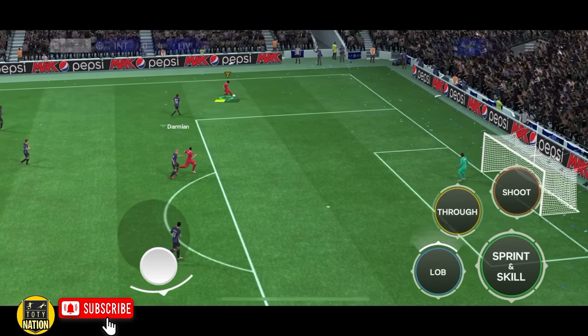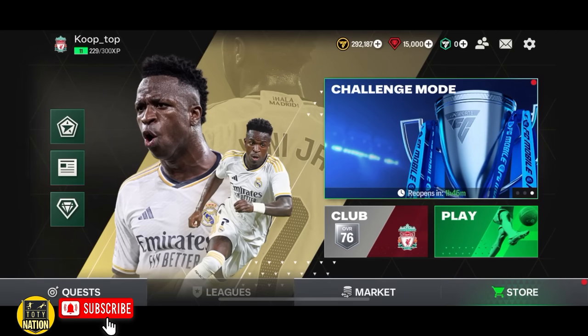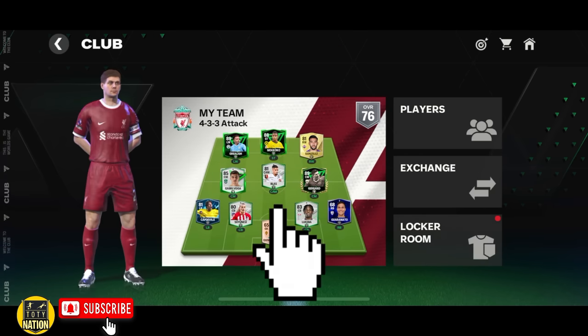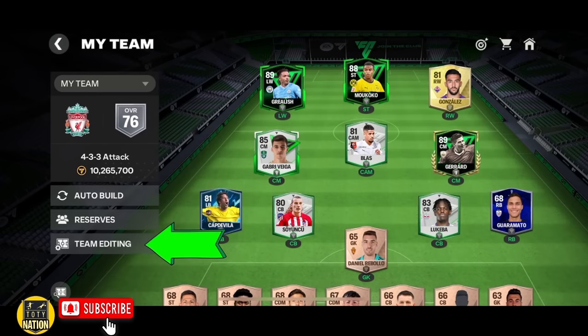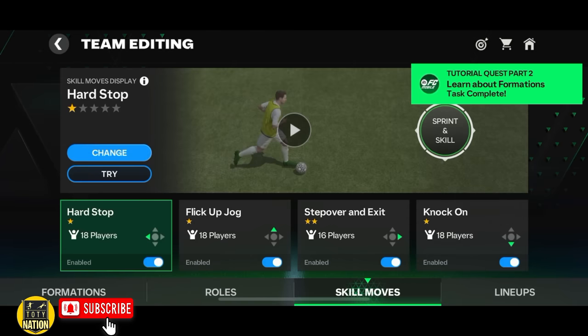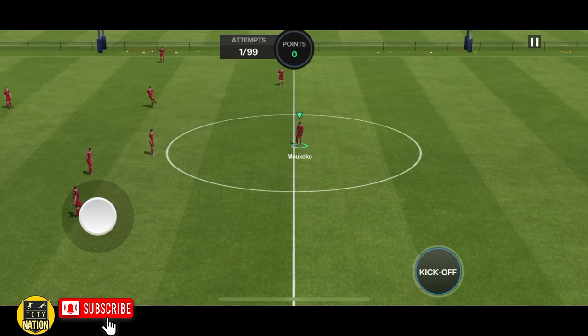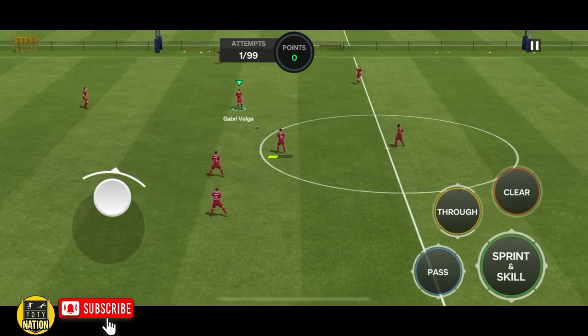Go ahead and give these skills a try in the game. Make sure to practice in the training ground. If you don't know how to access the training ground, you can do so by going to your club, then selecting My Team, then going to Team Editing. Now select Skill Move. In the Skill Move section, you'll find the Try option — just tap on it and it will take you to the training ground. So this is how you can access the training ground.